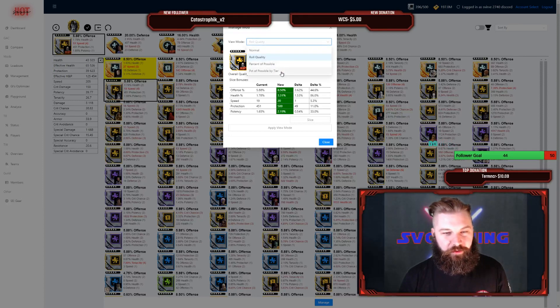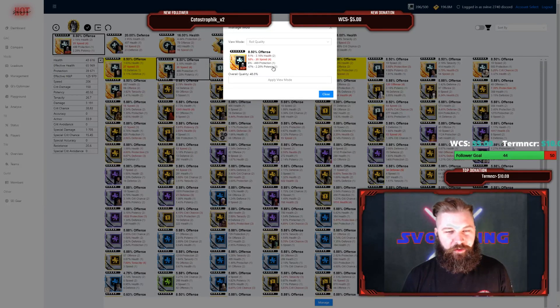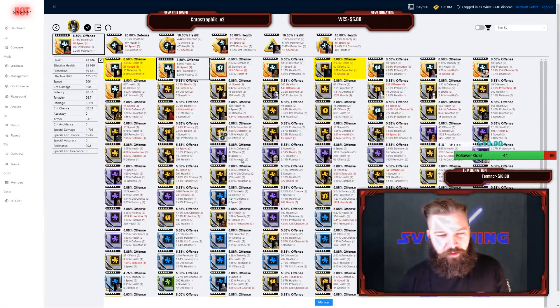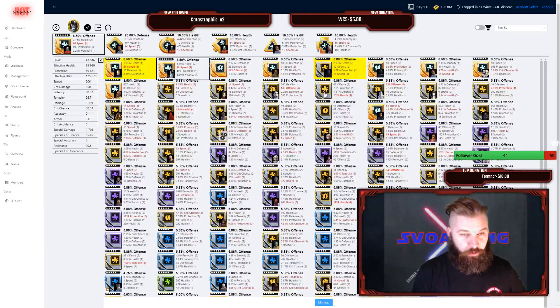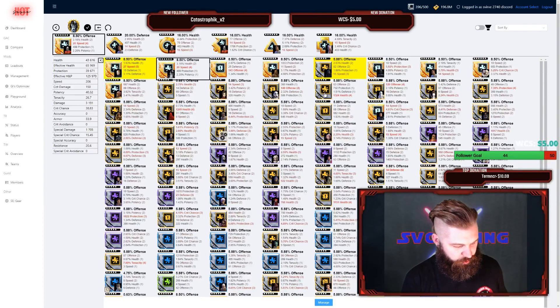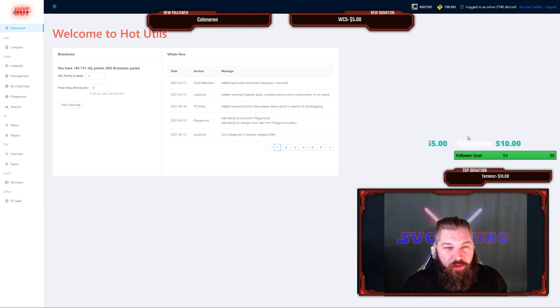I select the mod and click Manage at the bottom. Here you can see the current stats, the new stats if I slice it to a six-dot, the delta of those changes, and the delta percent. I can also see the overall quality and change the view to percent of possible, just like in the Mod Manager. Then I can slice it right from here — and there we go, I just sliced that mod from five dots to six dots all from within the Playground. Before, you had to switch between the two tools to find the mods you wanted to slice, so this is a really big part of the tool.